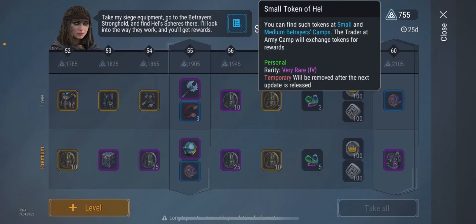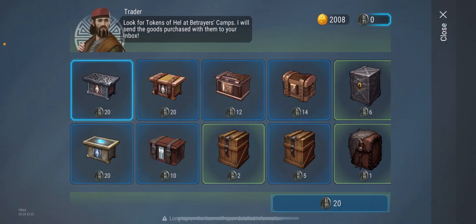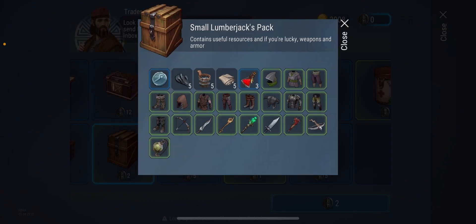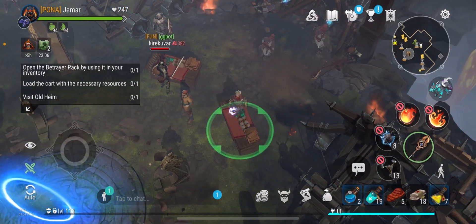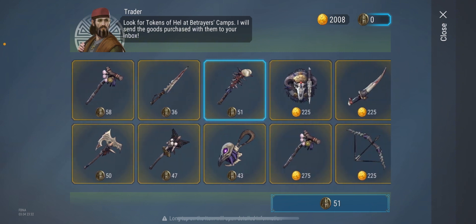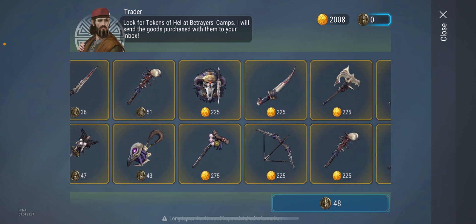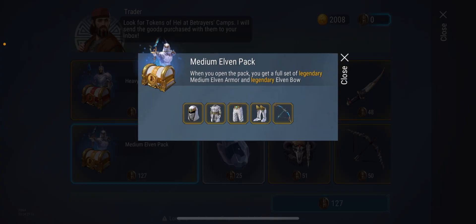With small tokens you can purchase heavy blue armor, light blue armor, medium blue armor, and blue or green weapons from these chests along with resources, potions, and armors. With the large token you can go and purchase any of the Alphar weapons — whichever you prefer. As a free-to-play player, definitely save your coins for the repair table.